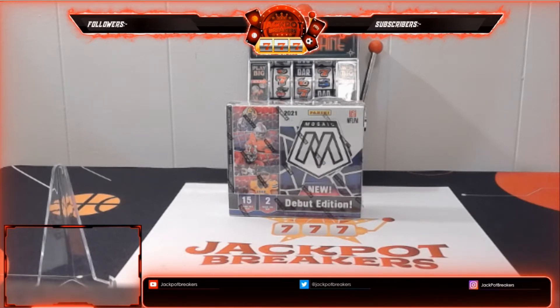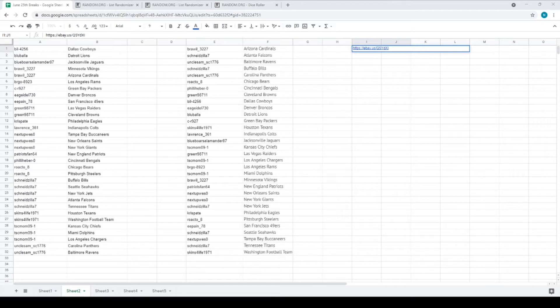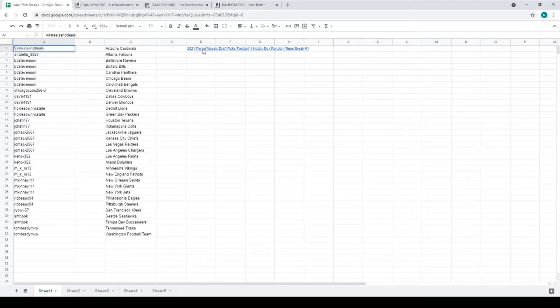Let me share the screen here. All right, I have the wrong list — hold up. So we're going to go with number 1. This is our 2021 Mosaic Draft Picks No. 1. Let me know if you guys can see this. Let's see if I can make the font a little bigger. So what I'll do is I'll start by randomizing your names. We'll do a dice roll to see how many times I randomize that, and then follow up with the team names. We're going to start with your names first.